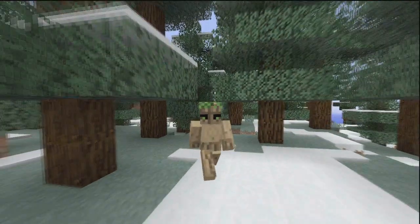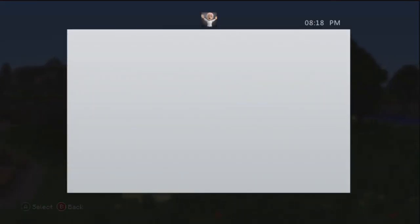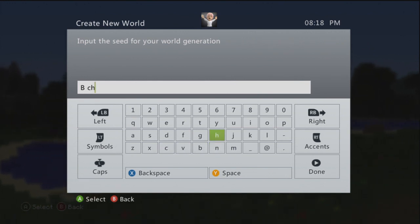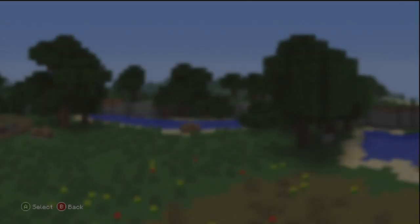Be sure to like and favourite the video if you use this map. The seed for this map is capital B, space, chill — 'B Chill', just like my YouTube name. So capital B, space, C-H-I-double-L. You have to make sure that you put the capital B in or it will not work.